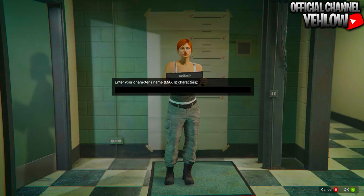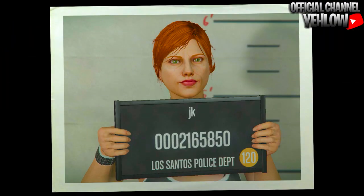Make a brand new female character in slot two. Make sure it's a female, hit save and continue, and you can name it whatever. Take a picture and once you take the picture, it should put us into a public session.